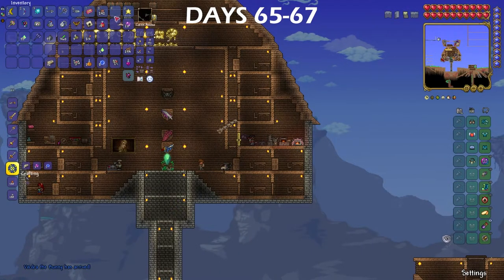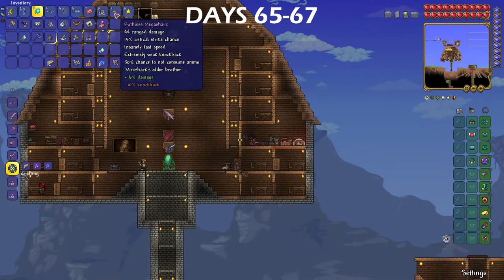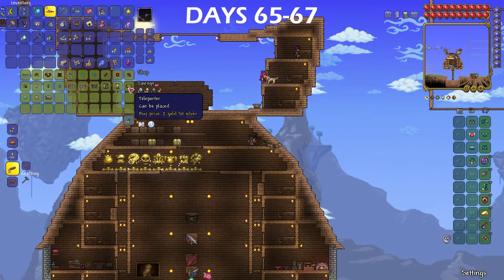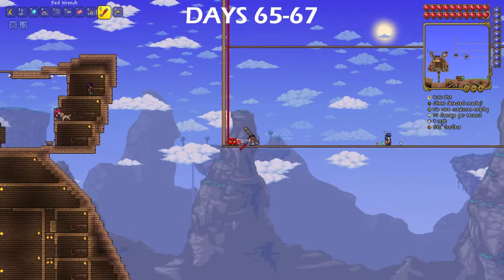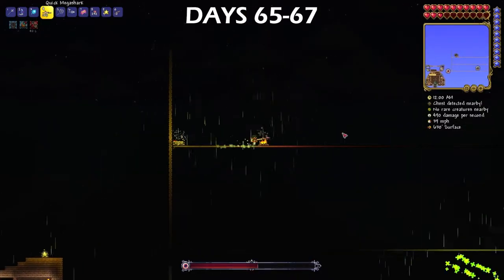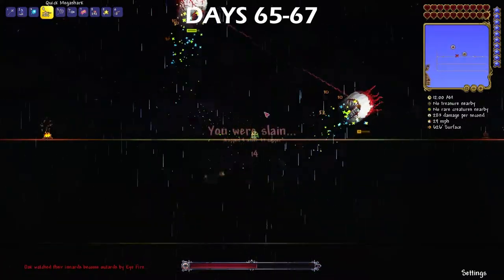I finally beat the Destroyer and with the souls of might I got from him, I was able to turn my mini shark into a mega shark. With one of the mechanical bosses being dead, the steampunker moved in, which allowed me to buy teleporters to build an upgraded arena with better movement. With the new arena in place, I figured I would try the Twins fight to see if I could beat them, but I did not make the track nearly long enough.